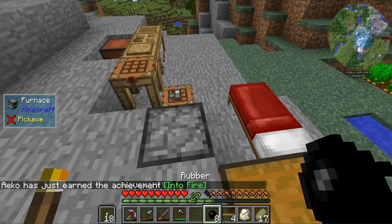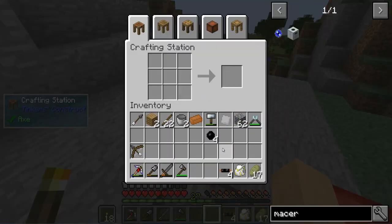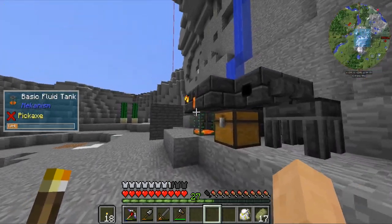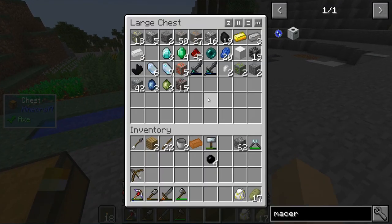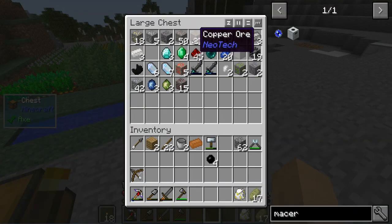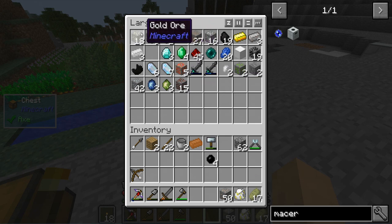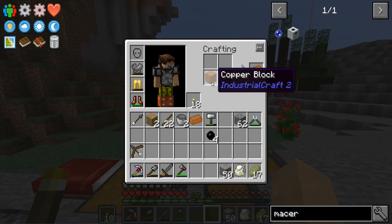We have some more rubber right here — that's good. We can start this like so. This guy can do up to 128 EU per tick, so keep that in mind as you upgrade it. We need two redstone to get this done. And last but not least is the copper that we just harvested. That should give us the macerator. What that's ultimately going to do is take 50 iron ore — right now 50 iron ingots — and get us 100 iron out of that one piece of ore. The gold will double as well, which is very, very useful.